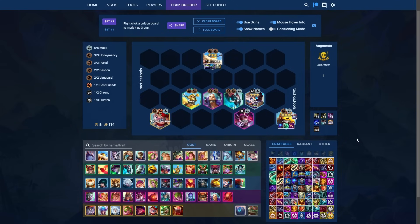Before moving on, there's another option for Vex Veigar — Zap Attack. It's rare that you'll have the circumstances to play this, but if you get Zap Attack and you're winning streak with a lot of resources, you can play around Vex Veigar instead of the standard Kog'Maw build.